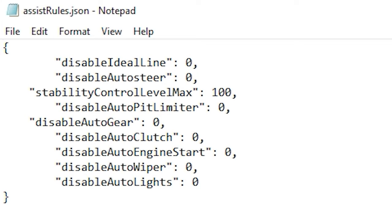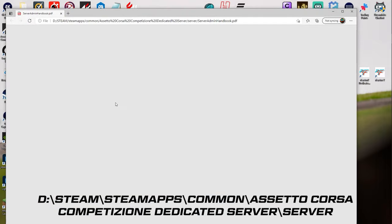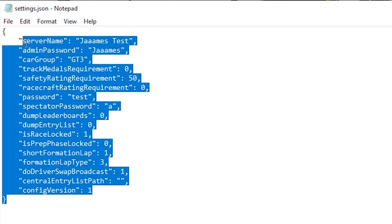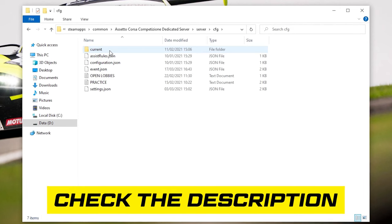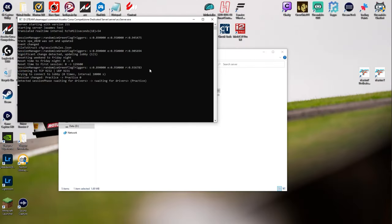The assists rules file allows you to restrict the number of assists permitted in the server — I just left this on default. For the event settings file, this is the big one where you'll adjust what track, weather, temperatures, etc. the server will run on. It's worth saying you need to understand how to input the text correctly — if you do this wrong on any of the files, for example, don't use an underscore or a space in the right way, it will mess the whole thing up. In the folder on your screen, there'll be a PDF handbook that explains all of this in great detail. Finally, in the settings file, you have settings such as server name, password, and all of those kind of bits — just have a flick through and see if everything looks correct for what you want. If you're still unsure, in the description below there's a link to a folder containing these files configured to how I have them when practicing for a league race, so that might give you a little bit of a head start. When everything is set and saved, in the following folder there'll be an application called Server — select this and that'll fire up the server. When you've done that, go into ACC and check it's all up and running.